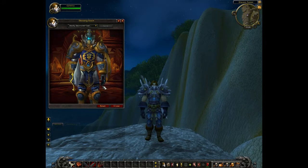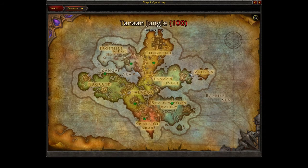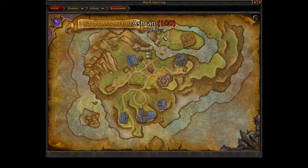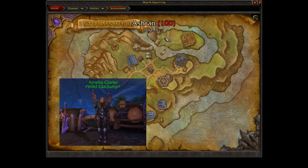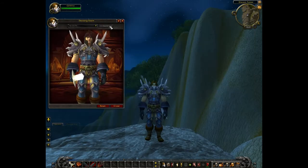Next on our list are the gloves and boots. To get these, head all the way back to Draenor to Ashran, which is everyone's favorite PvP zone. Head to the north section over here — I'll point it out — and just talk to Amelia Clark. She will sell you both the gloves and boots, and they cost two each, so make sure you have your four marks on hand for purchase.